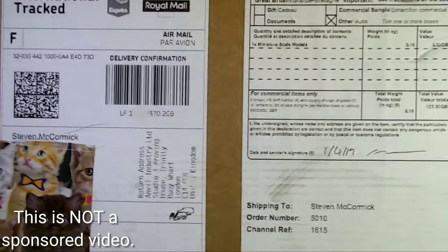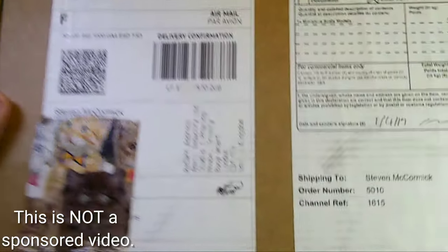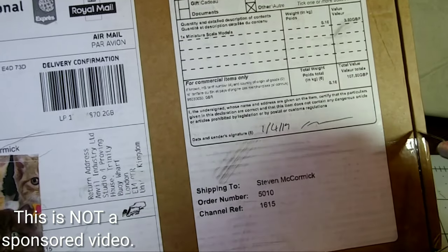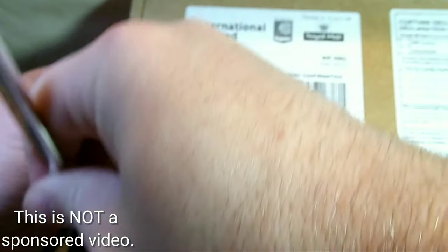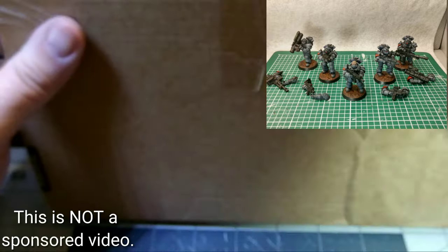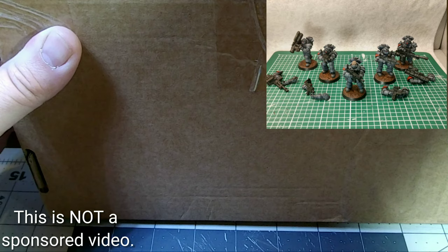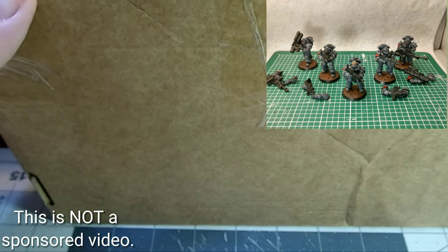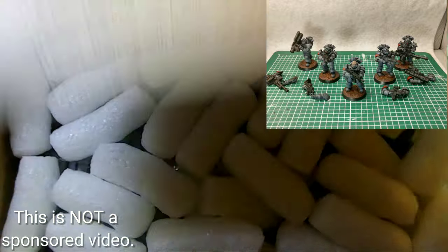This product is now up for official retail sale on their site, and we'll be including the links in the description below. Over the development of our games here, I've had the pleasure of working with Joel and the other guys over at Anvil Industries, mostly using their ExoLords line of models. Anvil Industries has just updated that line and launched the pre-order on their website. They should be shipping out before the middle of the month, and those are available now at anvilindustries.co.uk. The links will be in the description below.